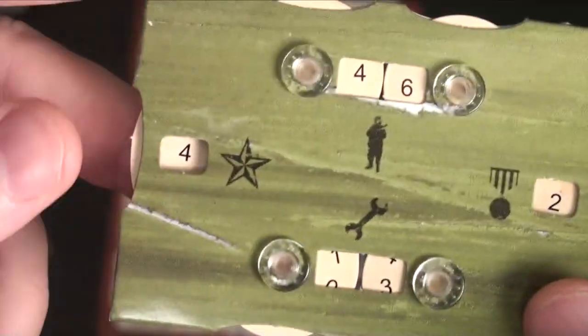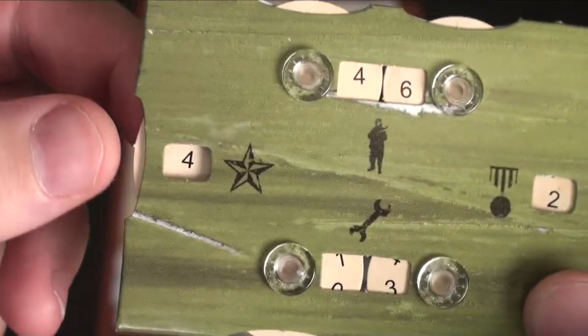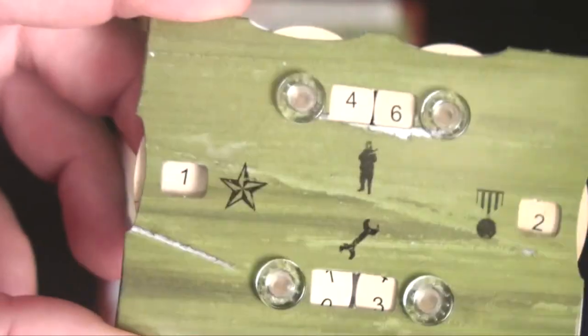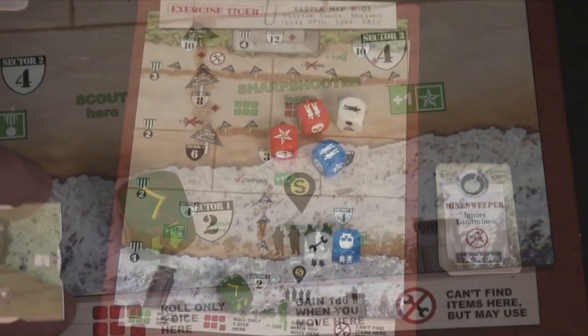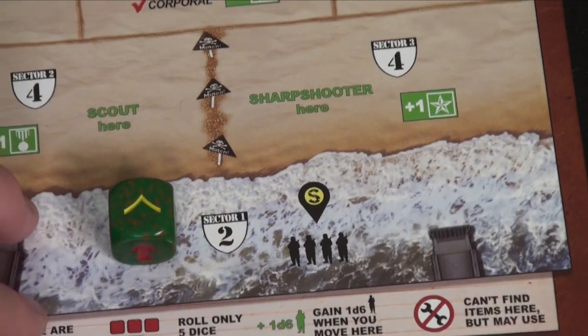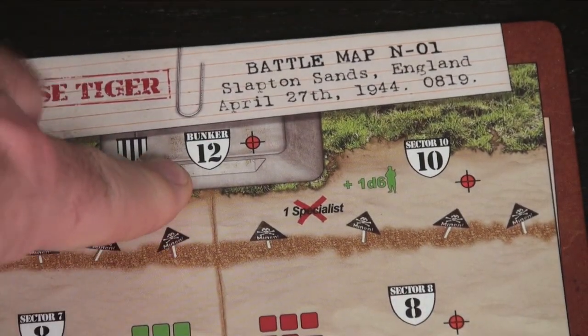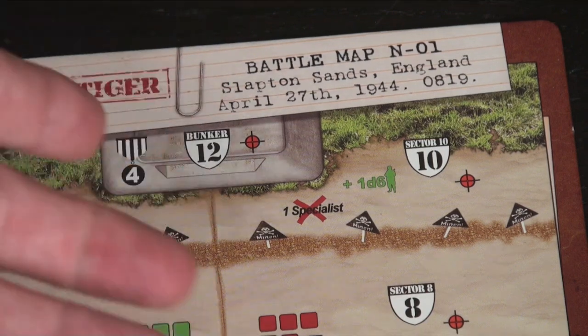That's how you'll keep track of your resources. If you get four stars and want to utilize them, you simply knock it down — maybe you spent three and have one left over — and you purchase the card you want. What you want to do is take your army and have them progress all the way up into the bunker, take the last casualties, and win the game.